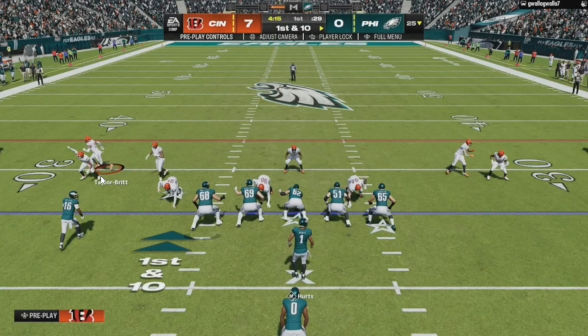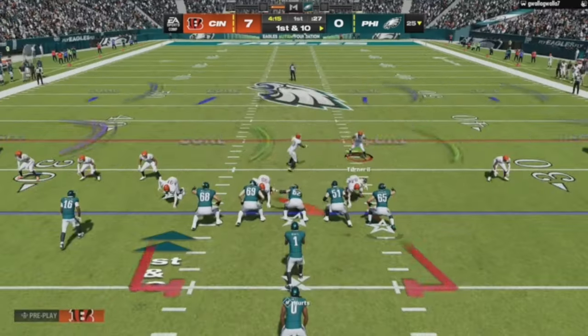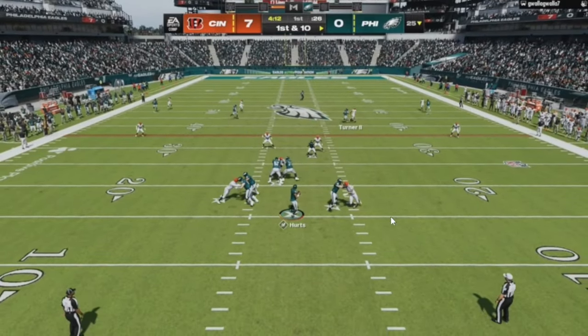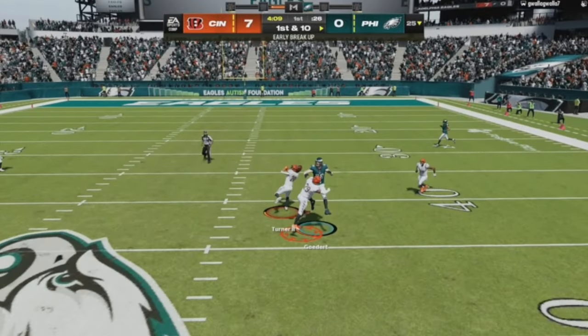We just dropped a video with this defense. You're going to see me moving my DBs around — I audible into my cover four drop, moving the safety I'm not using to the trip side, and using the weak-side safety. I bait him right there. Because of the speed, I know what Turner's capable of, and that's important — understanding your team. I'm following him on purpose because I know this route is coming across.